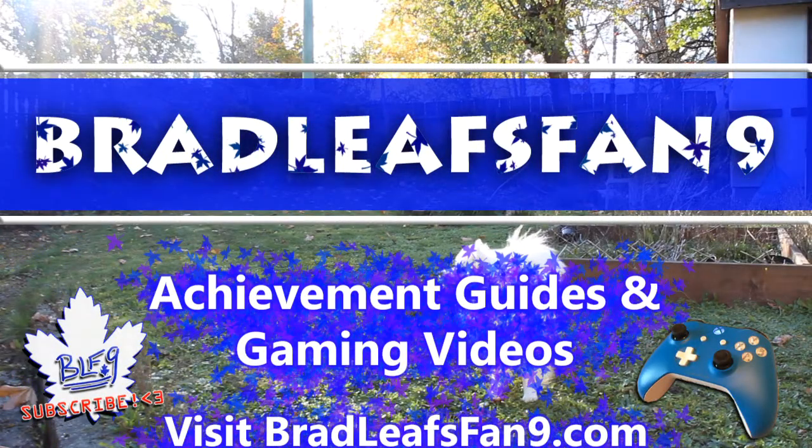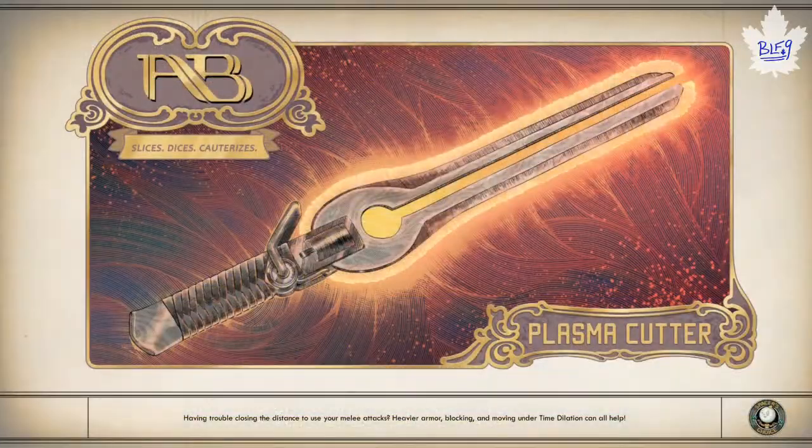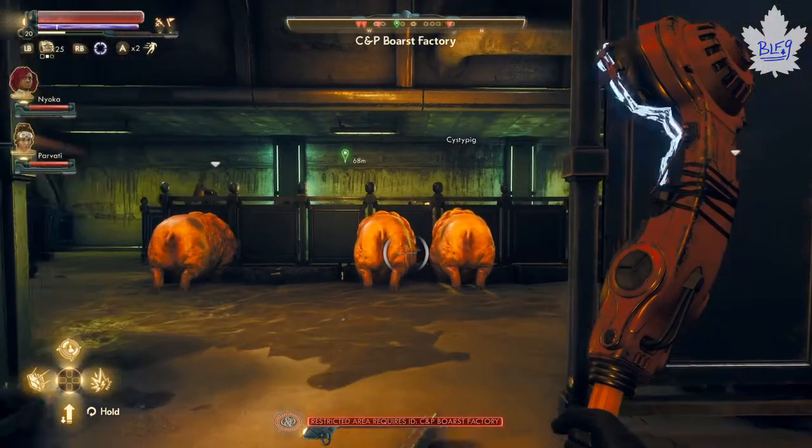Hey everybody, BradleySfan9 here with The Outer Worlds. In this video I'm going to show you how to get the 'Never Seen' achievement, where you need to kill 50 enemies with sneak attacks. The basics: you need to crouch, and if they don't notice you and you hit them while crouched, that counts as a sneak attack.